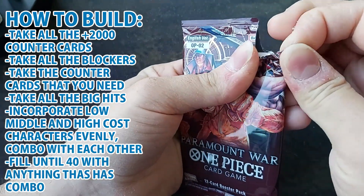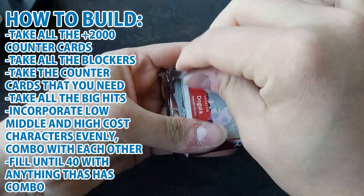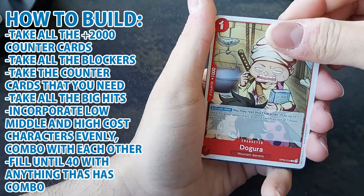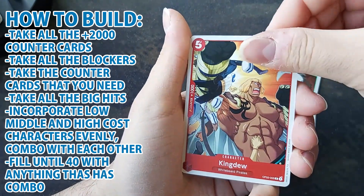Finally, fill until you have 40 cards with anything that has at least a plus 1,000 combo on the side — vanilla cards are fine. Whatever cards you pick to complete the 40, at least make sure they have that combo value, because that's always going to be useful.